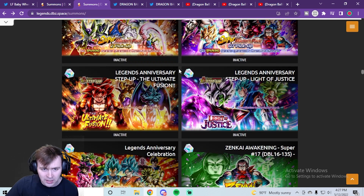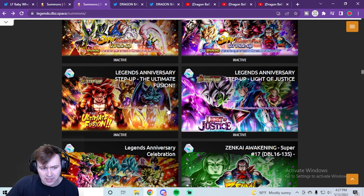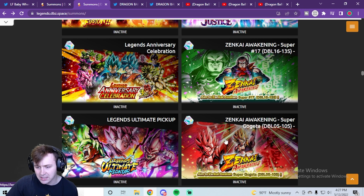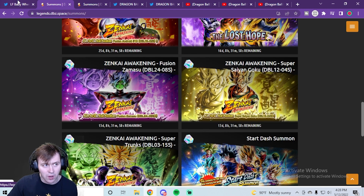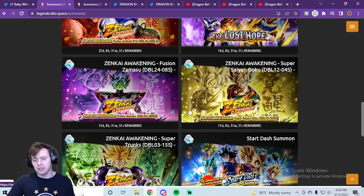On Legend Space you can see the two anniversary banners from last year — one with Gogeta and one with Zamasu — and right before them, the Super 17 and Super Gogeta banners. So this year, we got these two Zenkai banners back, which is why LF Baby is saying 'if it still works the same,' since Legends can change things up.